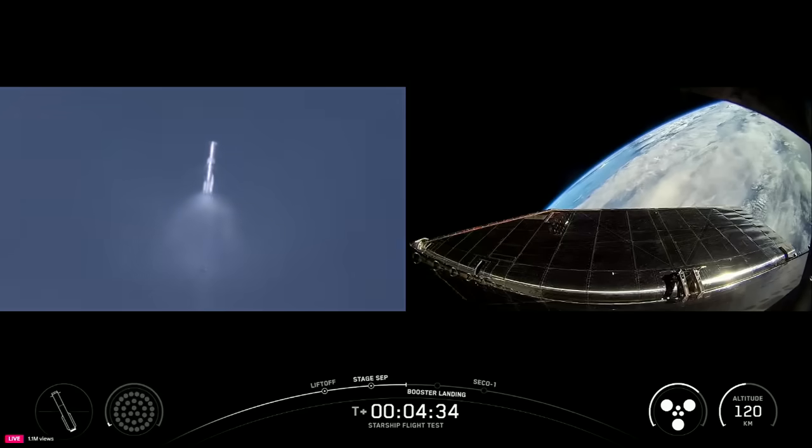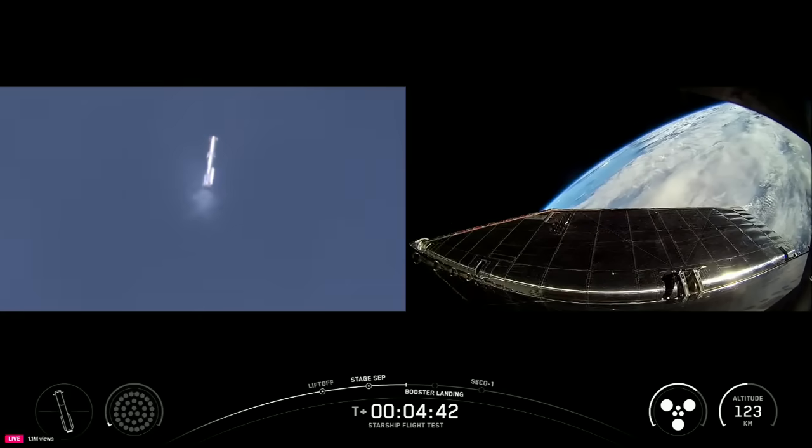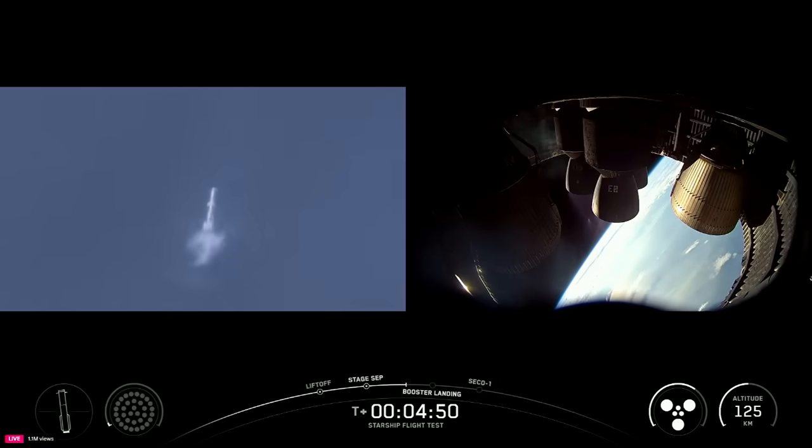Because we don't need some of that liquid oxygen propellant in its tanks, we vent that propellant out to lessen the booster's mass as it comes in for its landing. Just absolutely gorgeous views watching these two vehicles do their respective things in the skies over Texas here today.